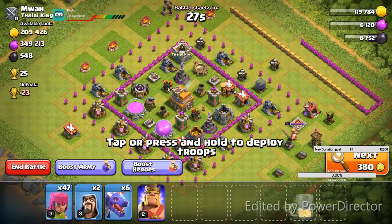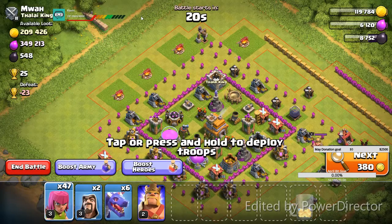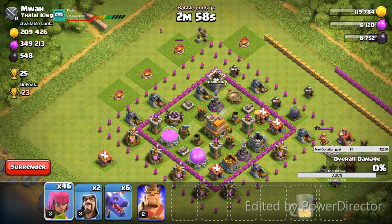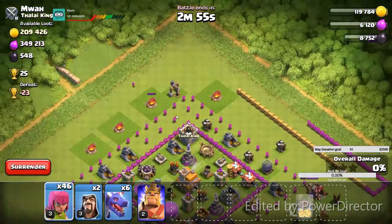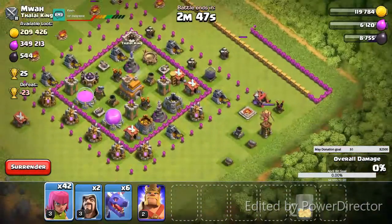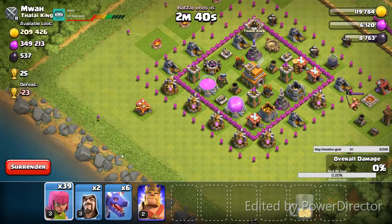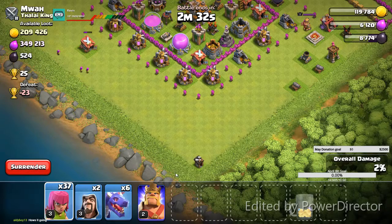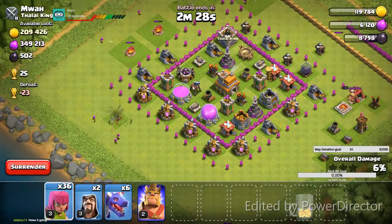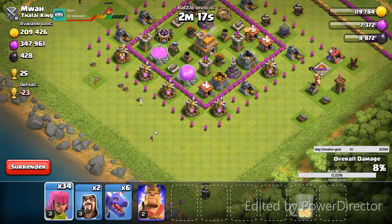So this first attack, I'm just trying something different. I've seen other people do it. It's actually an okay attack if you're just trying to snipe some stuff off the side. I've seen people get high percentage, even three-star with this attack. So I decided to try it. We did get one star, but it was over 50%. I screwed up a lot. But you've got to screw up and look at what you did to figure out what you did wrong.